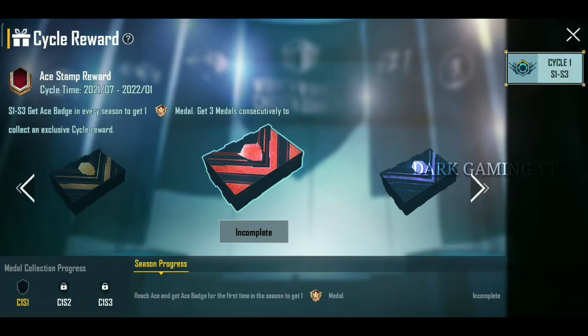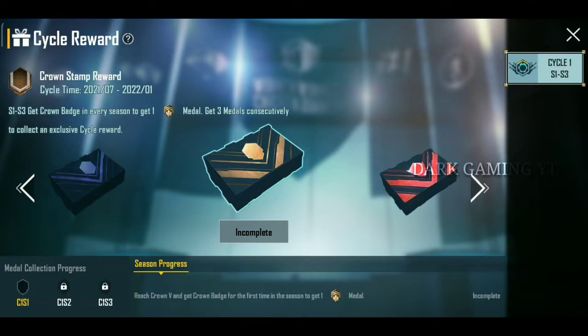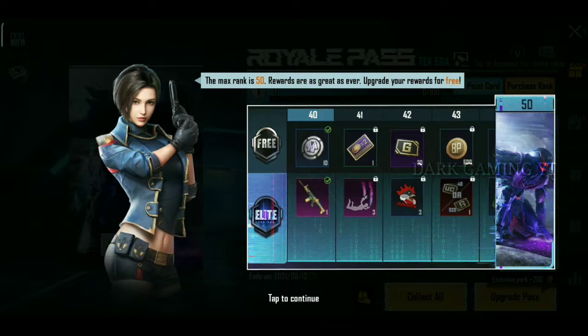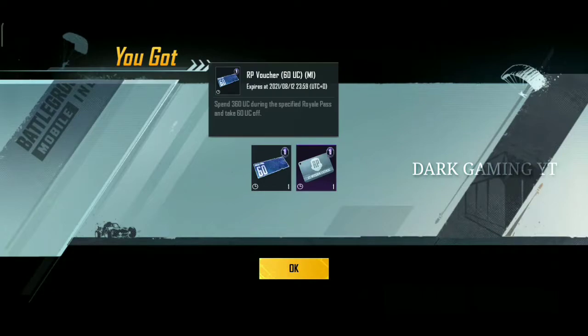The cycle reward is going to span 6 months, and there are 3 seasons — CS1, S1, S2, and S3. In those 3 seasons, you reach Diamond Rewards. If you reach Crown tier, you will have Crown Cycle Rewards. Next, you will have Cycle 1 Season 1 Royal Pass Rewards. In the Royal Pass Rewards, you will have a voucher and an ES Mission License Card.